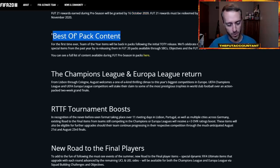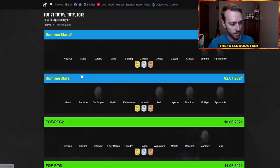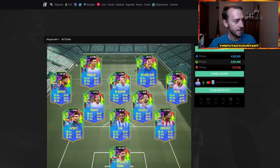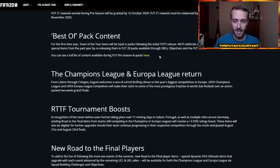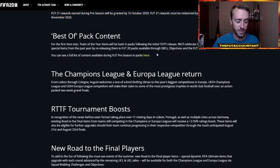Last year during the pre-season promo, they also did best-of pack content, but we've already had that. I think they will do best-of pack content again because they're probably going to release it over the next week or two. Honestly, I think this pre-season promo could be a two-week promo. Best-of pack content will probably keep some of your top special cards still in packs. They might actually release the best special item — the best version of every single player in the game — back into packs as best-of content. If they don't do it, it's really going to seem like an L for the next two weeks.